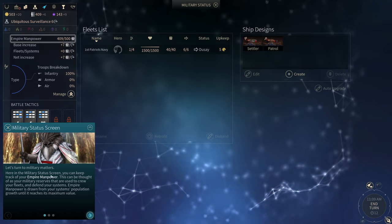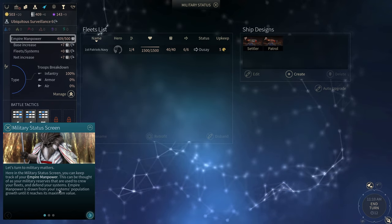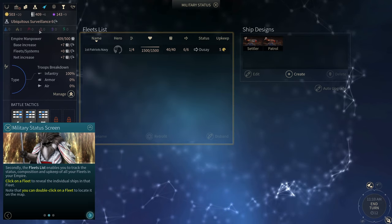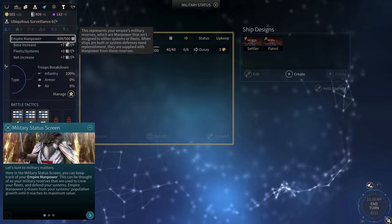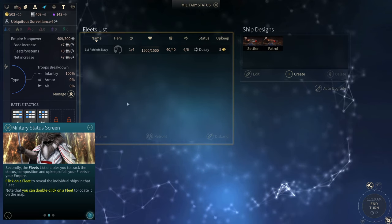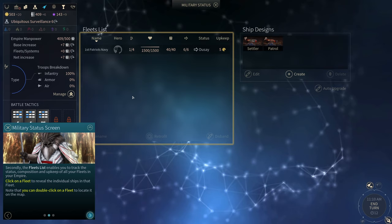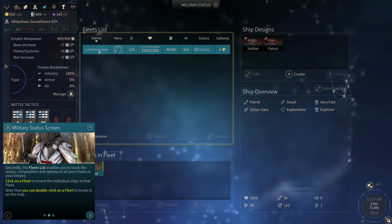Let's turn to military matters. In the military status screen you can keep track of your empire manpower — this can be thought of as your military reserves used to crew your fleets and defend your systems. Empire manpower is drawn from your system's population growth until it reaches its max value. We have a cap limit of 500 right now. The fleets list enables you to track the status, composition, and upkeep of all your fleets.